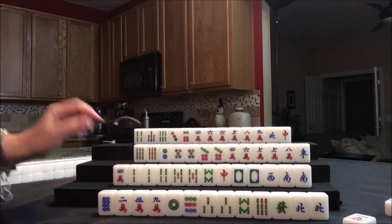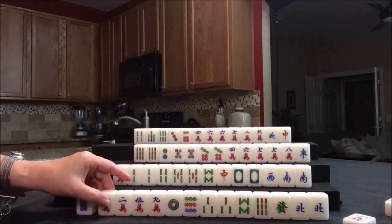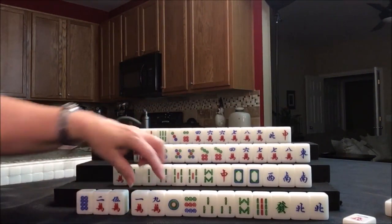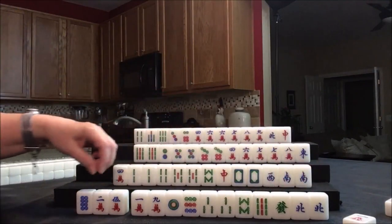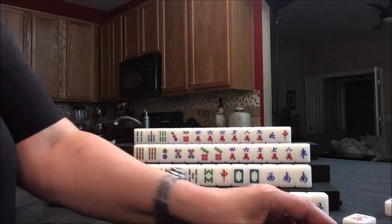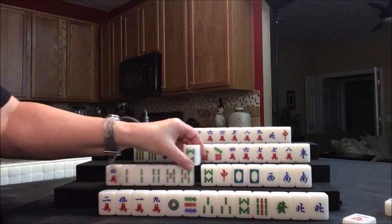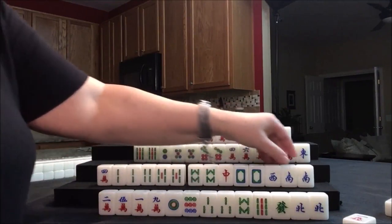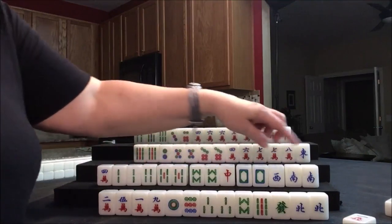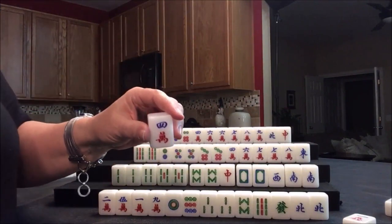And draw for east — one crack, that's already been thrown twice, but it's a terminal, which is part of the honor hand. Let's discard this eight dot. And we can draw for player two — eight bam, that's a good tile. Pair, pair, pair, pair, pair — five pairs. One more pair and we could place seven unique pair. Let's discard the four crack. Now we can draw for west — two flower, that's not helpful. They just lost their no-flower fawn. That's why you don't want to count on that as part of your qualifier.